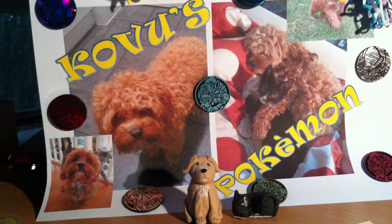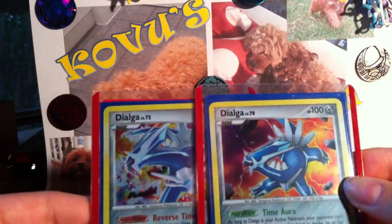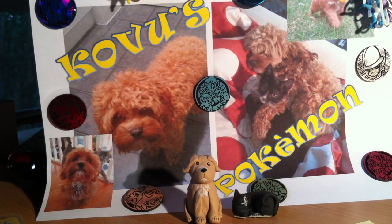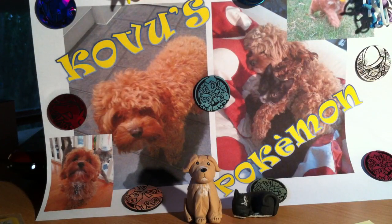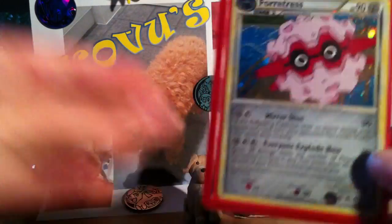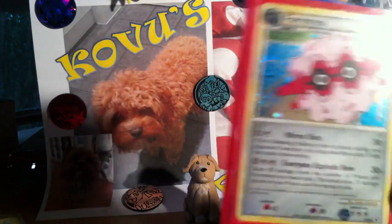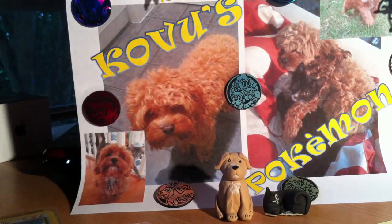Basically the person who guesses correct first gets to choose which cards they want. It's a choice between the prizes I've already shown you, or these two Dialga holos. Or what you just saw me pull — the top half of Ho-Oh Legend — and I'll put something else in: a Forretress holo. So the choice is the Forretress holo and Ho-Oh Legend, or the two Dialga holos.